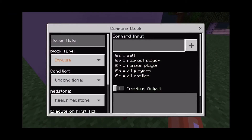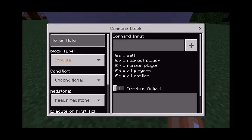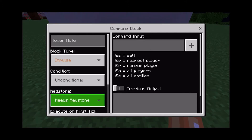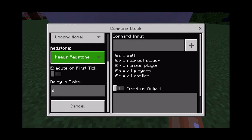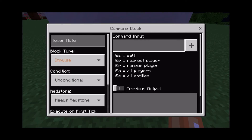Now, the way that you want to teleport, this is what you need for the settings. All of the settings on the left are going to stay the same: impulse, unconditional, needs redstone. I don't even know what any of this means — you don't need to know what it means, just leave it as this. Command input — this is where you're going to need to put the command to teleport.